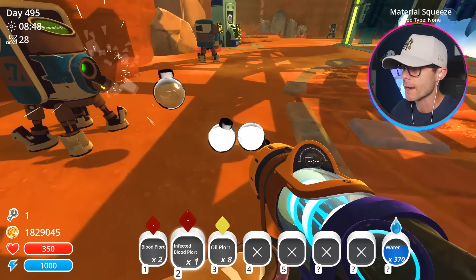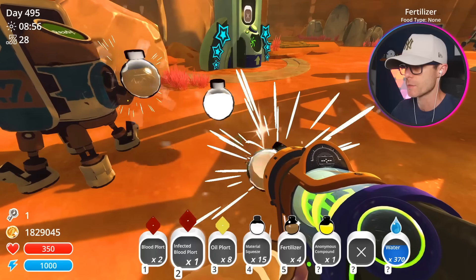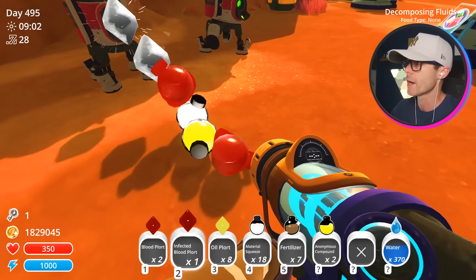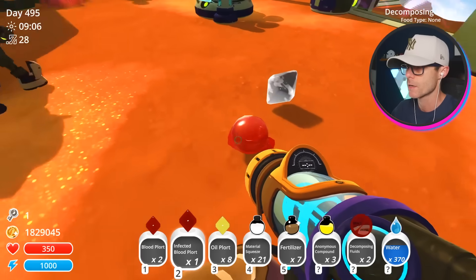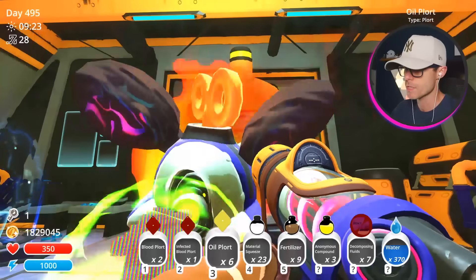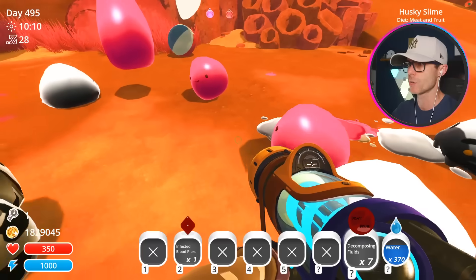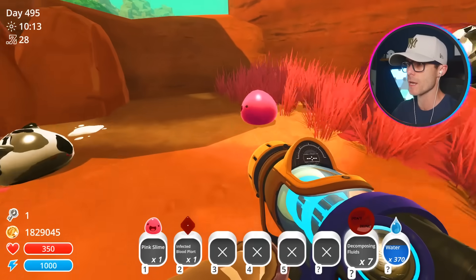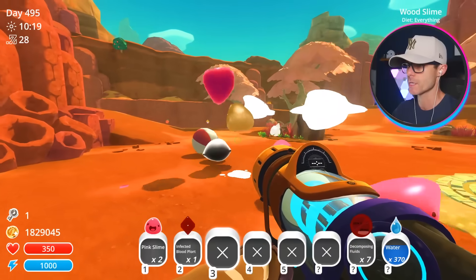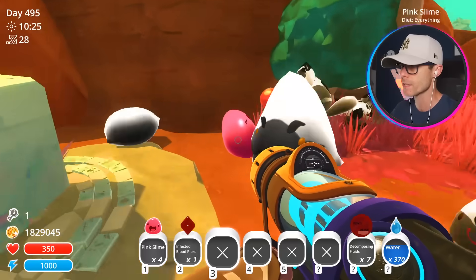We're hoping to get a decomposing fluid so we can make a blood slime. Let's get some more of these material squeezes. I just got some anonymous compound. Decomposing fluids — nice. That's a lot of blood slimes. Let's get rid of some of this stuff. We need some slimes — I'm just going to go with pink slimes because they eat everything for this experiment. Husky slime — nah, get away. Pink slimes, I need seven of you guys. I think we're making blood slimes. We're making infected blood slimes.